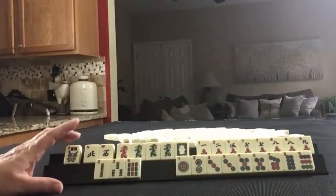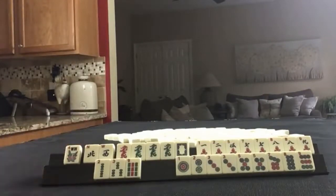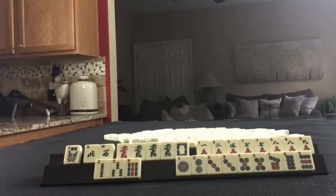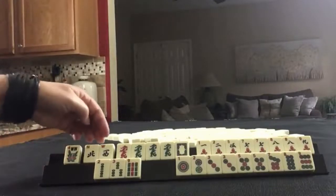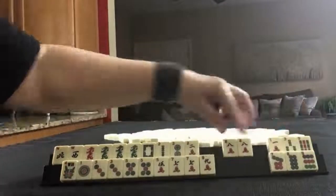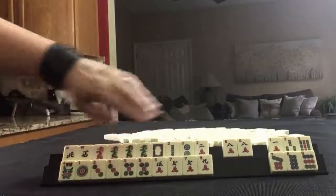If this were your hand, what would you focus on and what would be your first discards? If these were my tiles, I think I would try for the concealed odd hand and then a year hand with dragons. I think I would keep the winds because there's a wind and dragon hand. This is how I'd play it — concealed: 1, 3, 5, 5, 7, 9.